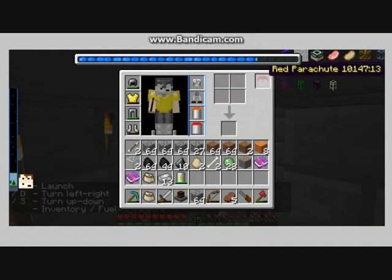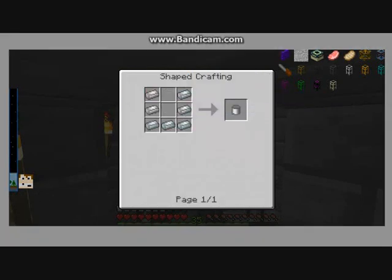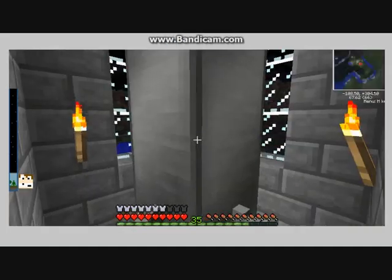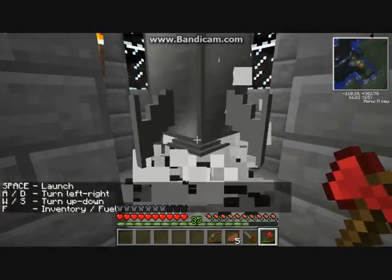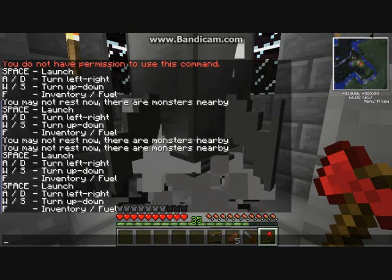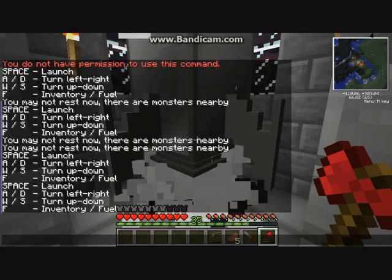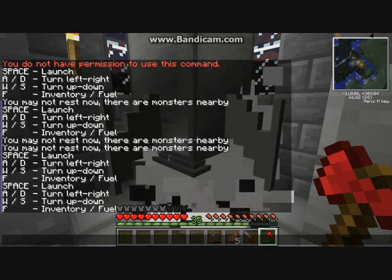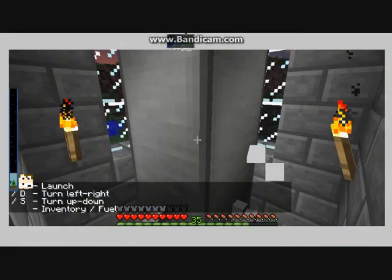I've got an oxygen mask, a parachute, oxygen. Right-click to launch into space; move left and right with A and C; W and S to turn up and down. So probably best not to mess with those. Right-click, then space.